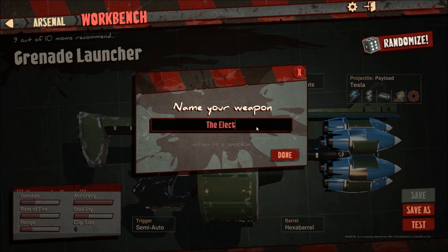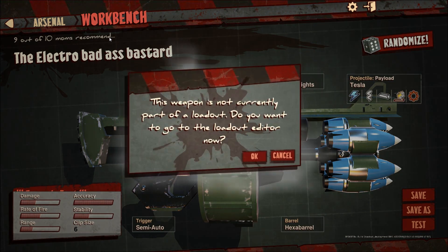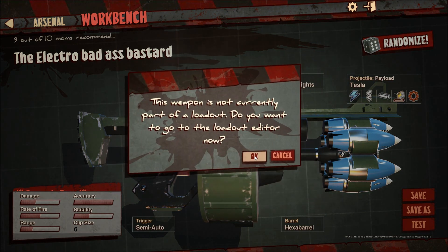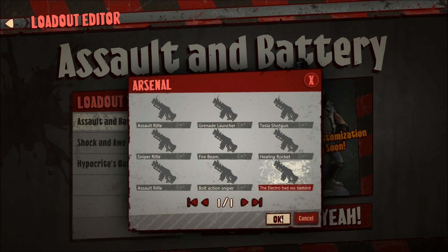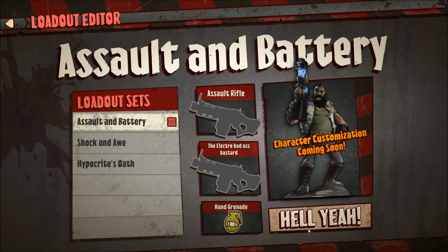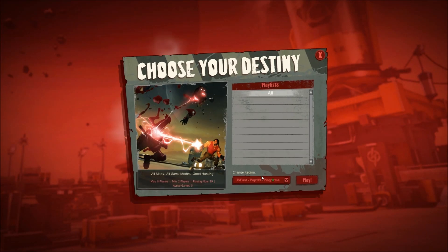The Electro Badass Bastard. That's good, sounds good to me. Yes, let's make that a loadout — we'll put it where the grenade launcher is. Choose that bad boy. Hell yeah. Okay, let's test this baby out.